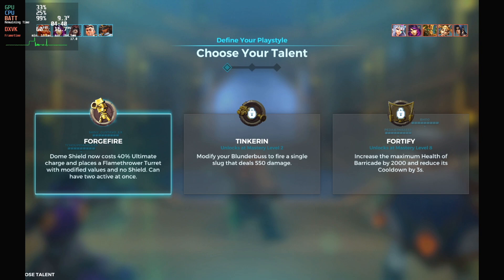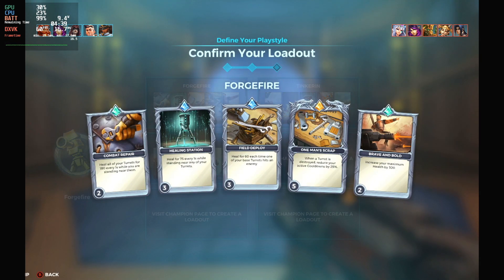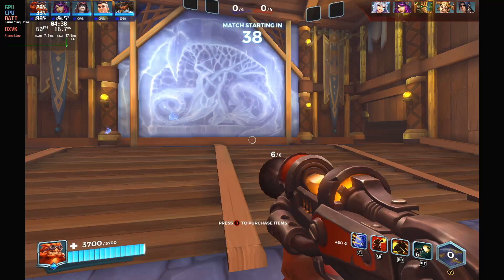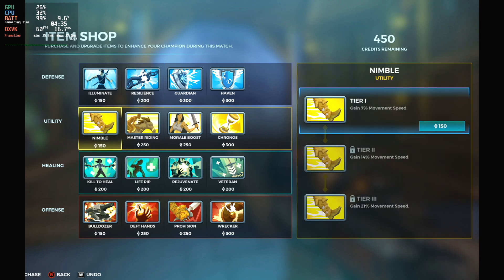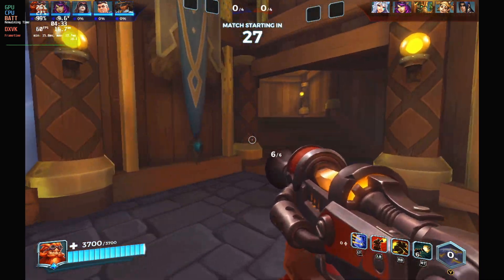So here is also a brief look at how Paladins actually runs on the deck. There's a note though — with textures set to high, Paladins has a weird bug where lots of things like your characters are in really low resolution, so you need to change that setting. I've put it on very high and it still works really nicely.